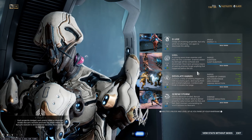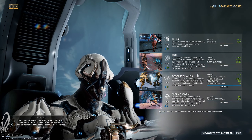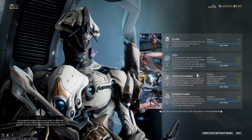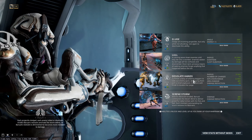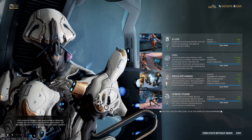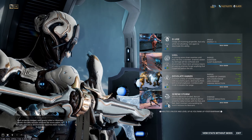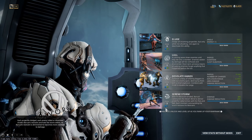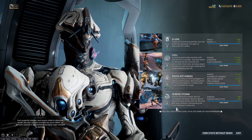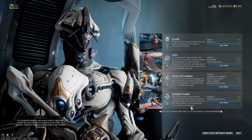Desolate Hands: you spawn little daggers around you. They give you 90% damage reduction split among each dagger. What Desolate Hands does is those daggers seek out enemies and hit them, doing a small amount of AoE damage, but most importantly they disarm the enemy and force them to use their melee weapon. Desolate Hands also has an interesting interaction with spy cameras in missions — it will actually seek out and disable spy cameras.